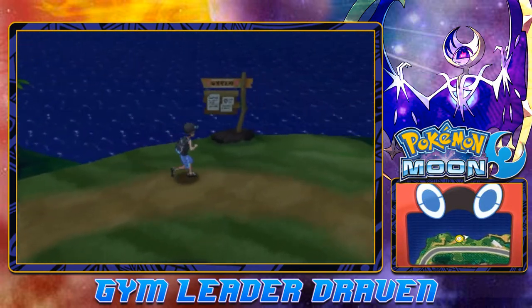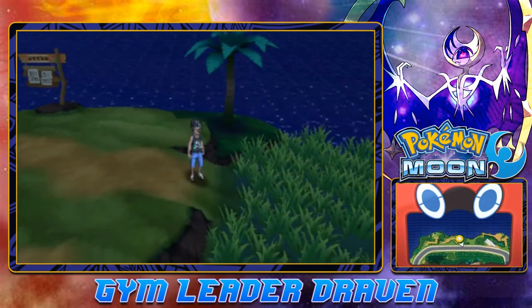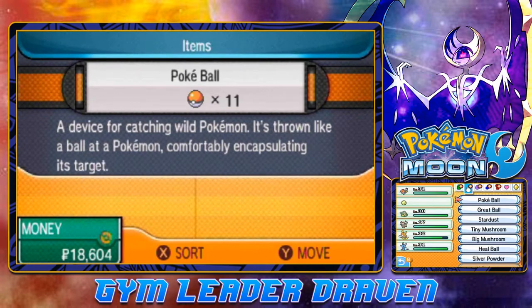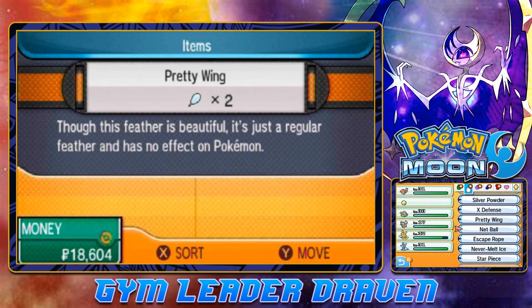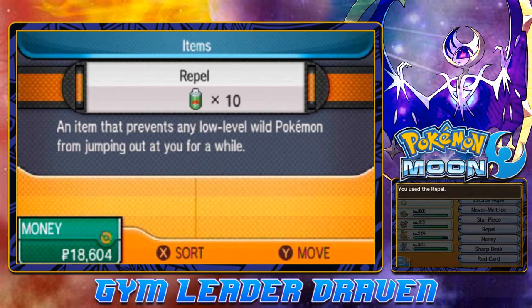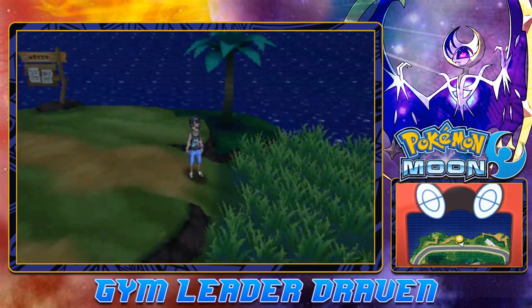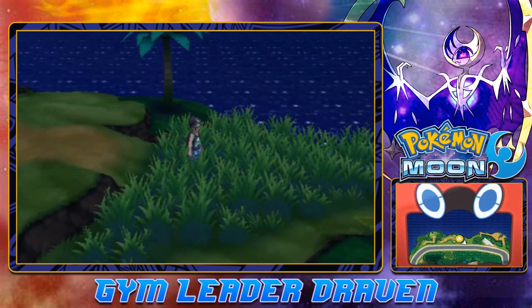So anywho, in our last episode you guys have already noticed that I switched up my team just a little bit because, well, nobody's safe in this team. I want to actually make a good Alolan team before I start getting crazy with the other Pokemon. Ultra Psycho is in my PC and will have a home on my team from time to time.